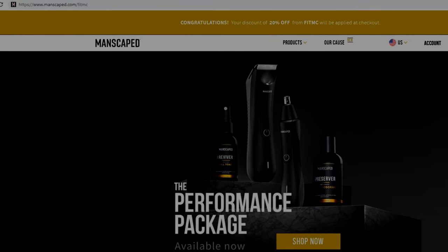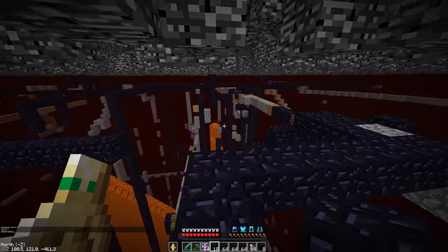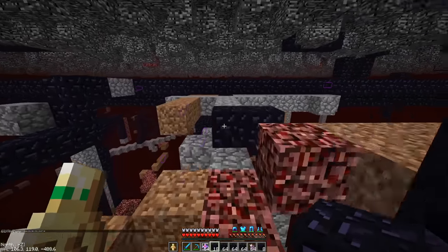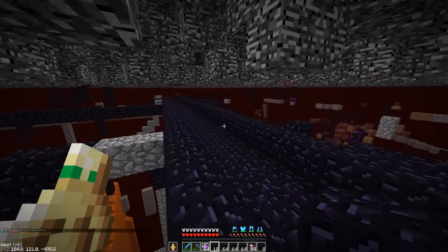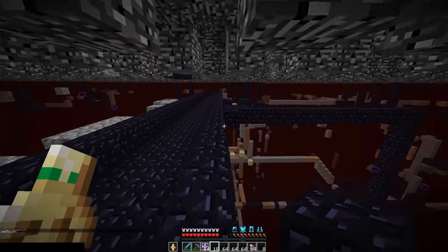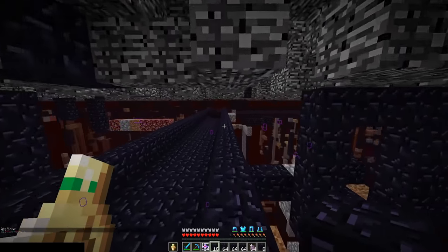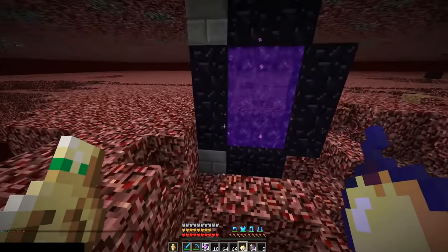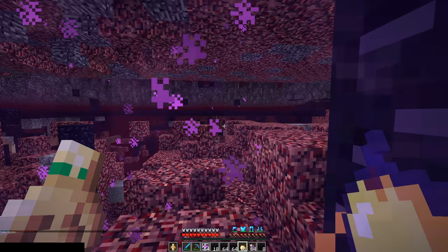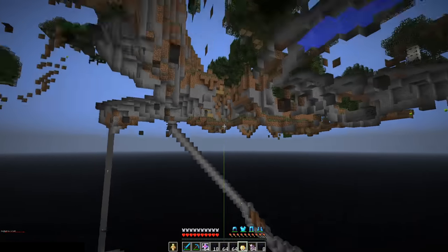I'm in the nether right now on an alt account getting ready to head out for our journey. I have an exploit that will speed up our trip considerably, but I need some wooden planks first, so we need to find a portal. For the rest of the video, you're going to notice a sensor bar in the bottom left corner of the screen to conceal my coordinates — so I know where I'm going, but you don't. I think this is far out enough in the nether where we should be able to find some trees. Looks like we're in a cave — let's look topside. All right, I see trees.